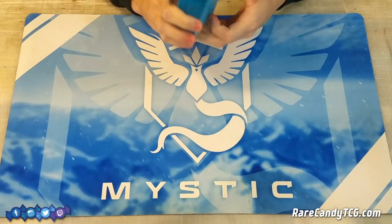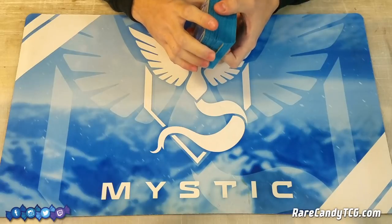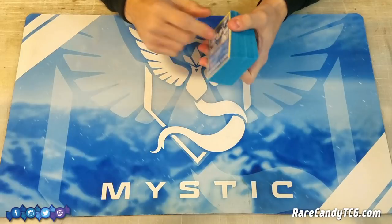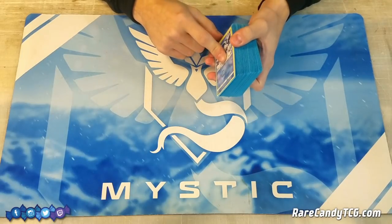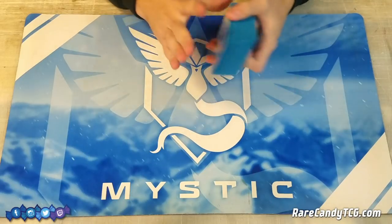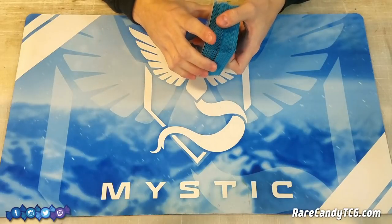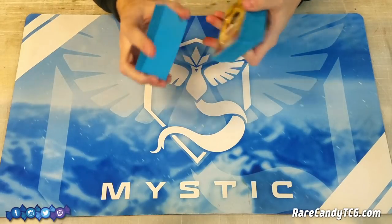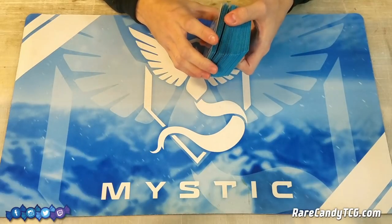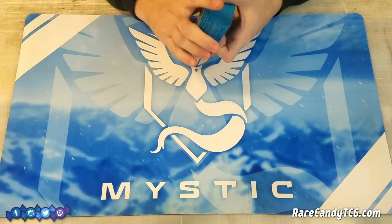What's up guys, it's Eric from Rare Candy and welcome back to another one of our early Ultra Prism deck profiles. Today we are taking a look at Empoleon, which is a new Stage 2 Pokemon from Ultra Prism. This is actually the same list that we used in our recent testing rounds video, so I'll have a link in the description if you want to see how this deck looks in action. Those testing rounds videos typically feature our early unrefined starting points to begin testing from, so there might be a few things in this list we could potentially tweak or improve.